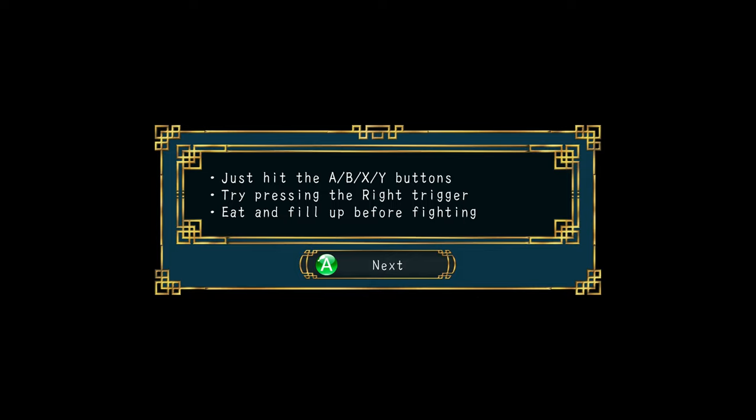The right trigger is basically a shortcut for any special move that you assign. And eat and fill up before fighting — that's because your health will be a factor in the fighting.